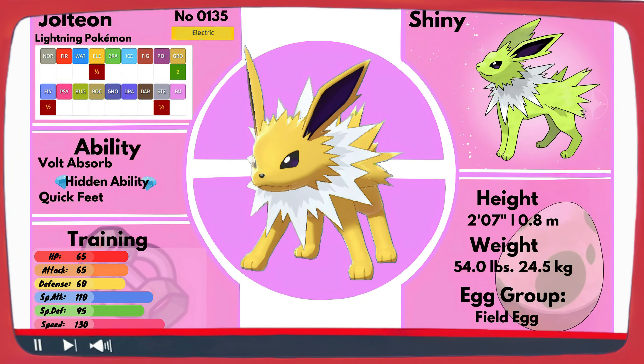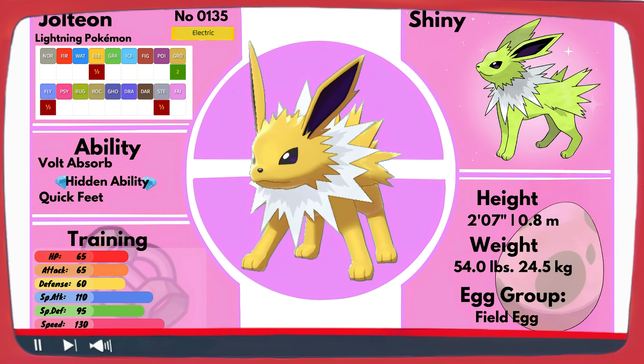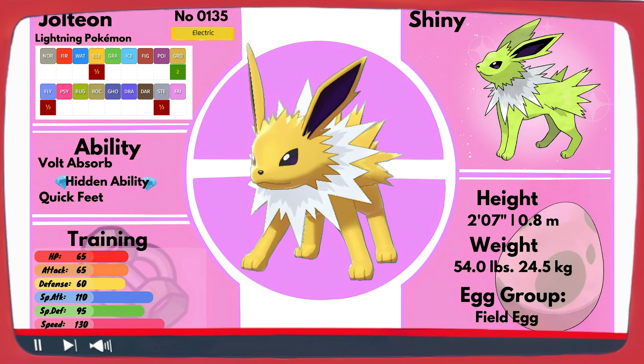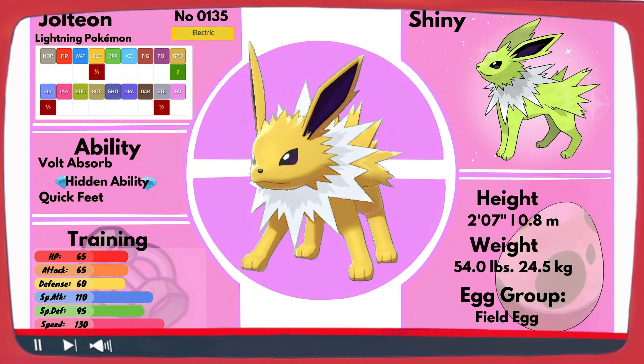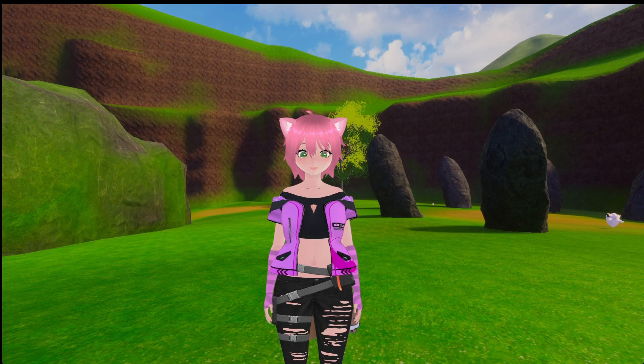Jolteon are generally about 2 feet and 7 inches tall, or 0.79 meters, and they weigh around 54 pounds or 24.5 kilograms. This short stature and low weight keeps them agile and they excel at outrunning most Pokemon. Though their cells create small electrical charges from the negative ions they absorb from the atmosphere, they also use their fur as a conductor to build electricity. Their fur turns to rigid bristles that rub together and create electricity as they move, which may be why most people hear a sparking sound whenever Jolteon is moving around.